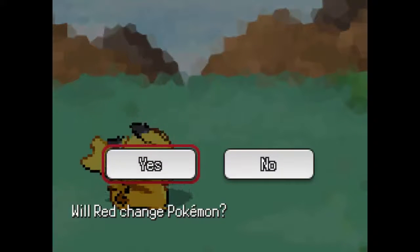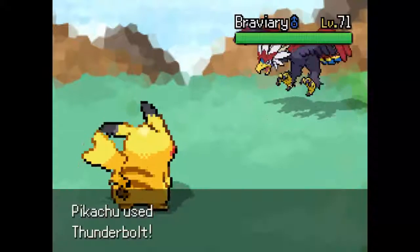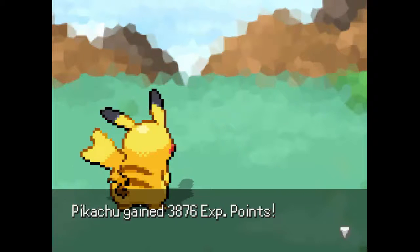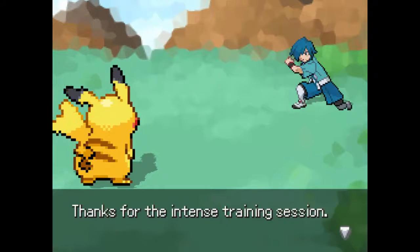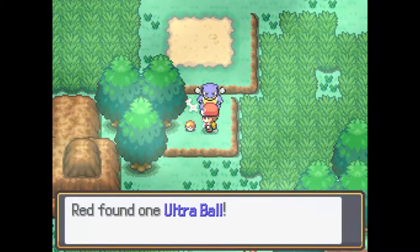Braviary is gonna be the next one in — it's probably gonna outspeed us and be able to kill us. But we're gonna go ahead and outspeed it and go for Thunderbolt — that's a bye-bye for Braviary! Braviary is very frail. We're getting some decent experience and down goes Falkner! Thanks for the intense training session — you didn't really do that much, but thanks.